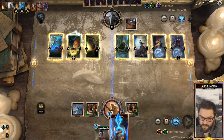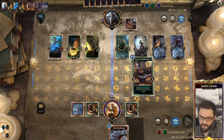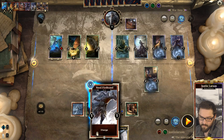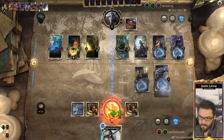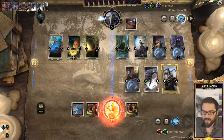Rapid shot. Nord Firebrand - let's see what we get off this. Septum Guardsman. Opponent back down to five.